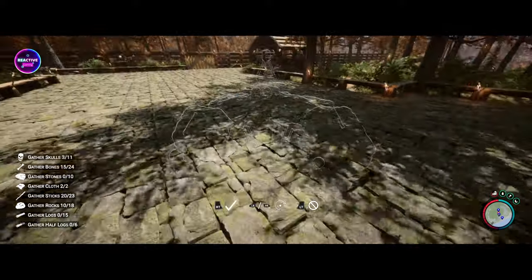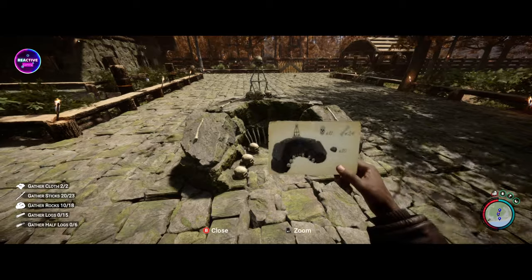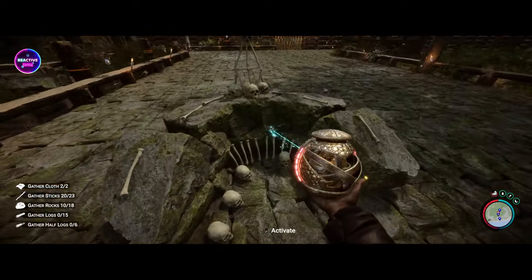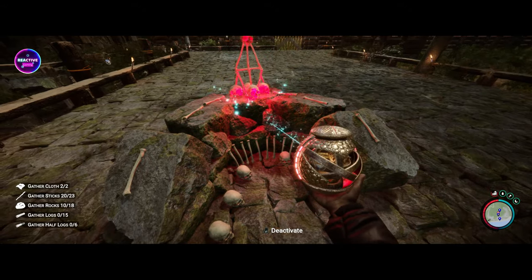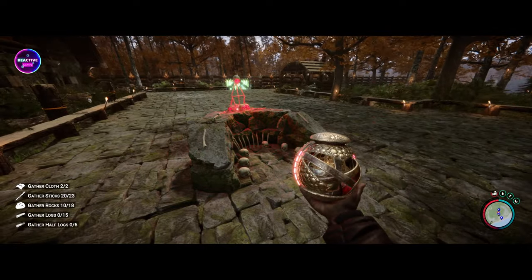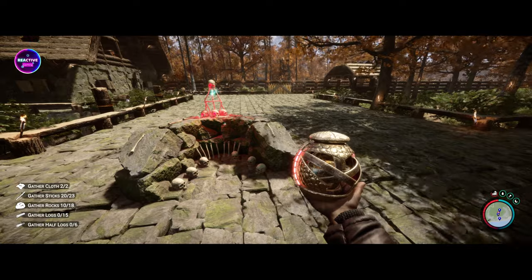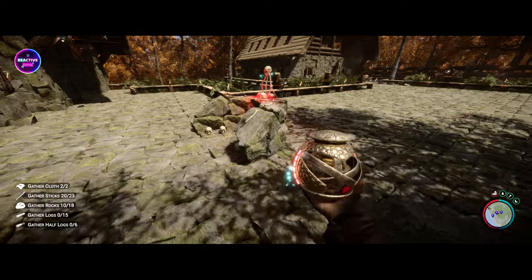Let's plop this down and see what it does. By activating it, we'll just get our little sphere out and just activate it. Now this thing is supposed to generate solophyte from my understanding. How quick it is I have no idea, but what we're going to do is come back to it once we get the other blueprint.